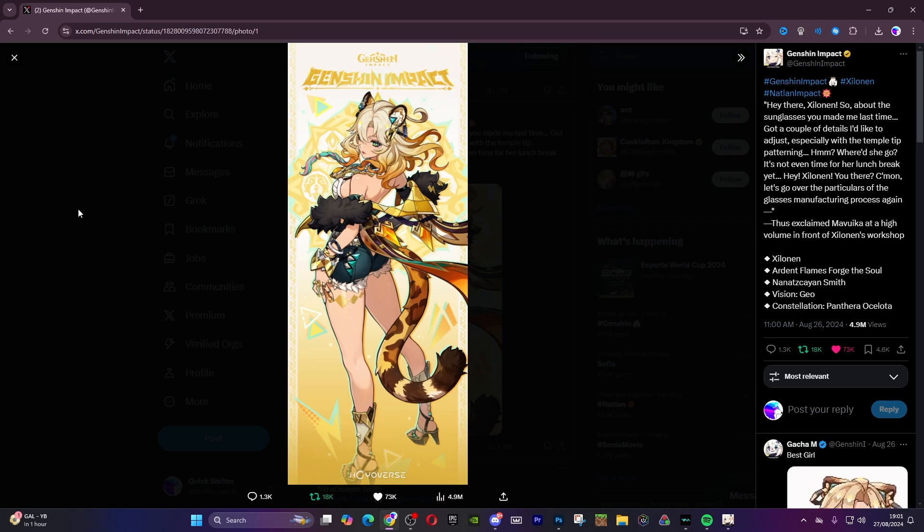You might say we have artifacts that shred resistance, and Zhongli's pillar shreds resistance when you have Archaic Petra on him. But you don't have a character themselves that does it. We don't have a Geo Kazuha. We have a Pyro shredder who shreds Pyro and Electro — that's Chevreuse. We have Kazuha of course. We've got Faruzan who shreds Anemo resistance. But we don't have a Geo shredder — no unit that shreds Geo resistance as well as other elemental resistances.